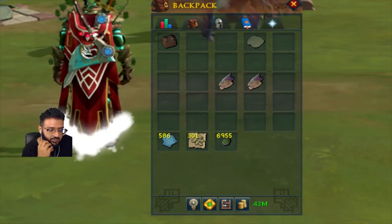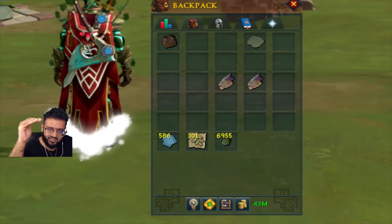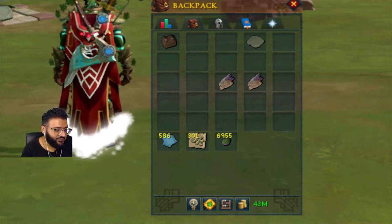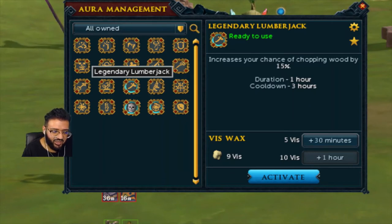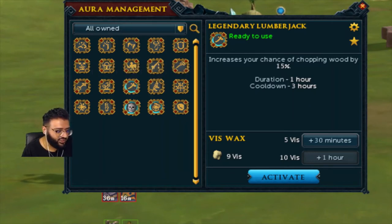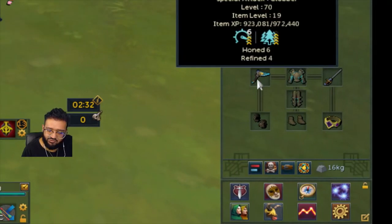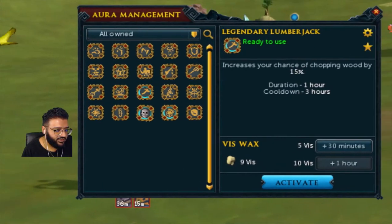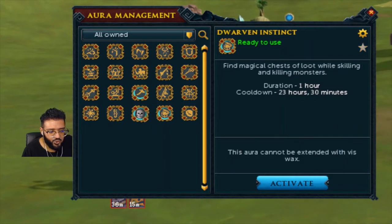Magic notepaper I would really recommend bringing, because it drops a lot of bones and a lot of meat for different dinosaurs, so it's easier to just carry it. Regarding auras, you can use Lumberjack - that's pretty much the only real one you're going to use. On your crystal hatchet you're most likely going to have Hone 6 and Refine 4, so it'll maintain the resource. Lumberjack will make the woodcutting a lot easier. Dwarven Instinct can also get you some magical chests.